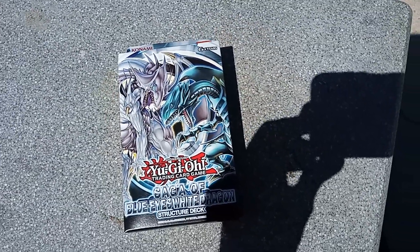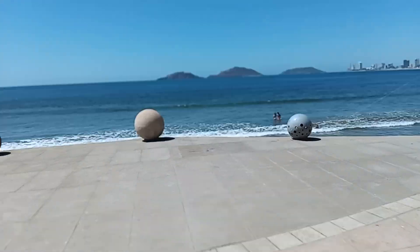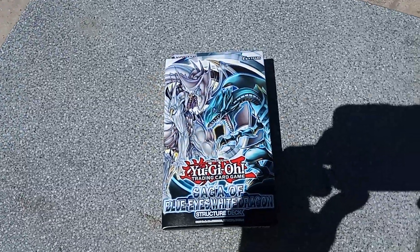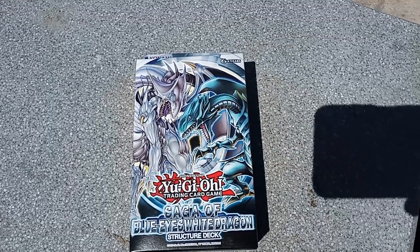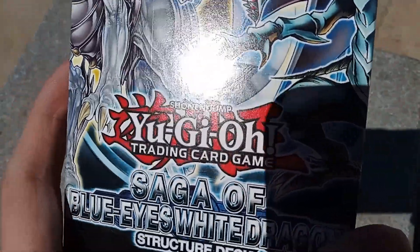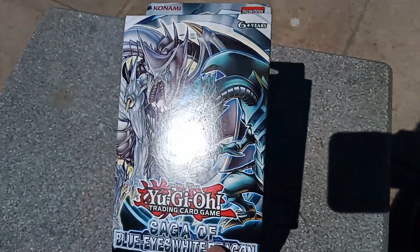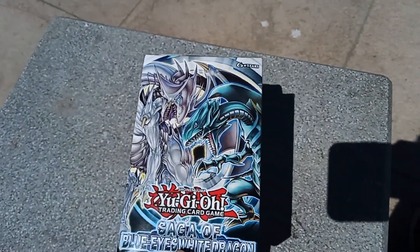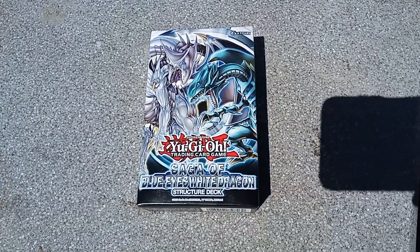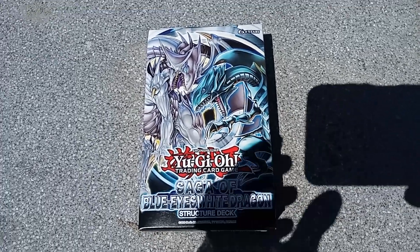Yo dudes, the Postings here, and today I'm at the beach. I'm going to unbox this majestic Yu-Gi-Oh Structure Deck: Saga of Blue-Eyes White Dragon. So apparently Kaiba gave this to me, and he said that if I don't control Blue-Eyes White Dragon properly, I'm dead basically.